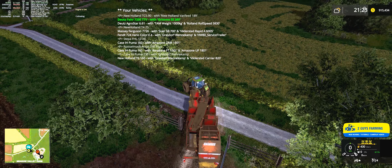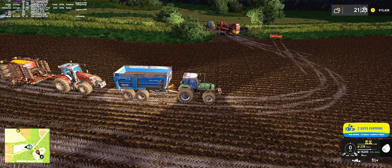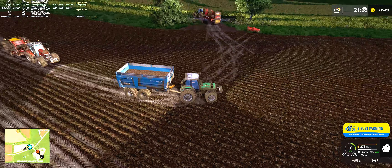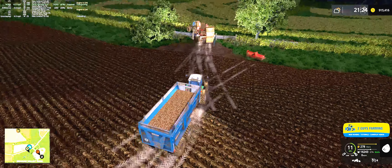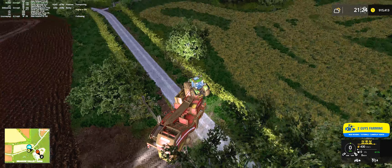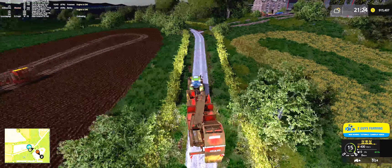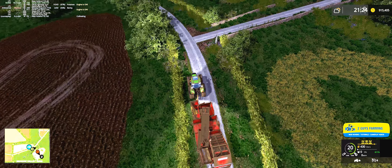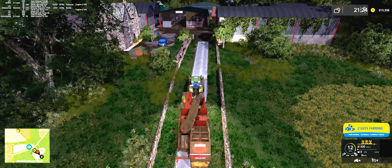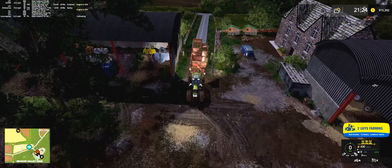I feel like I'm close — I'm going to get in the Agro Star and I think I can give him a push. Let's try this. Oh man, I found it! Beautiful. Yeah, see — it's those branches on the bushes, they're crazy. All right, we're here!